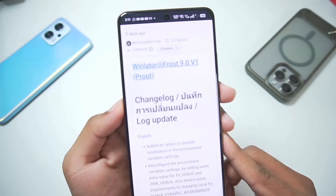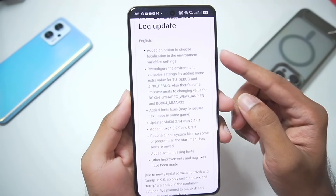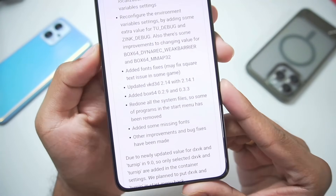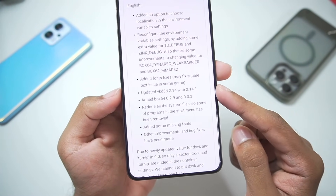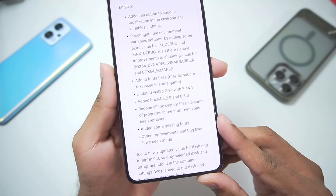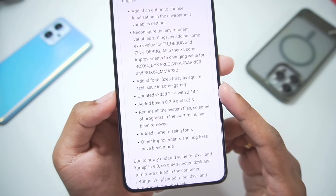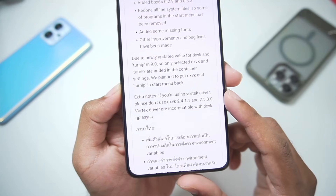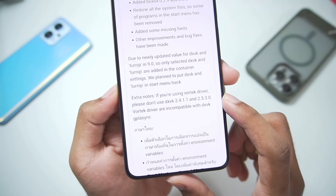Here is the changelog of the official WinLater Frost version 9.0. Lots of new options have been added and reconfigurations made. VKD3D has been updated to 2.14.1 — the latest version not present in any other version of WinLater Android. Some missing fonts were added, improvements and bug fixes were made, text issues in some games may be fixed, new Box64 versions have been added, and if using Vortex graphics driver, do not use DXVK 2.4.1 or 2.5.3.